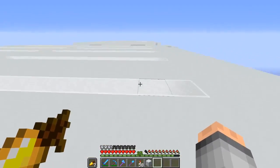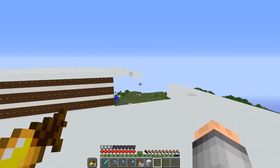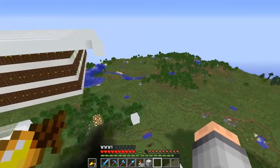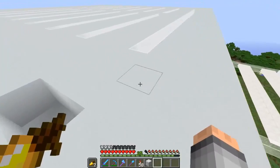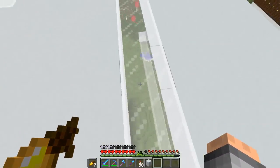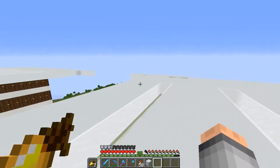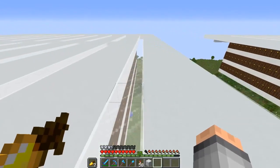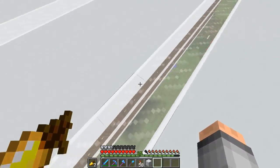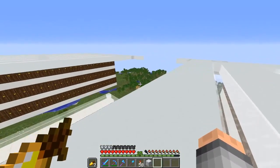All these light sources are covered by pistons, so the doors have no sky access. Then, as the main timer goes around, it activates all the different pistons, which gives the doors sky access. As it does that, it adds village after village after village, and it does a glitch called village stacking.